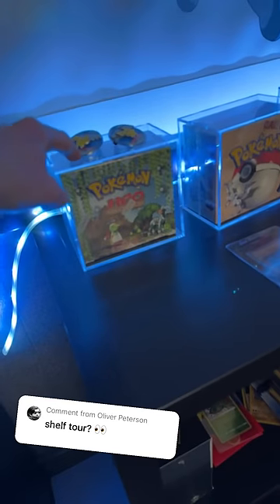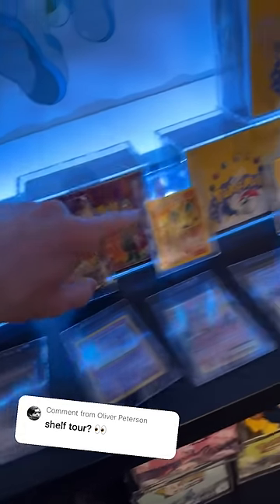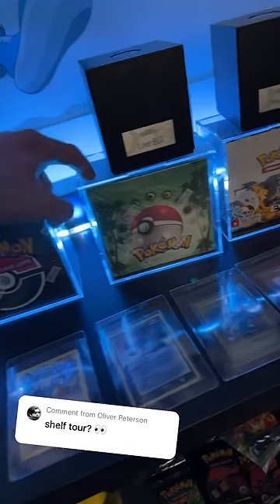We have old booster boxes of Pokemon, so the oldest you can get: Neo Discovery, Fossil, Gym Challenge, three base set booster boxes — so one of the oldest. Team Rocket, Fossil, and Evolutions, which is kind of hard to get.